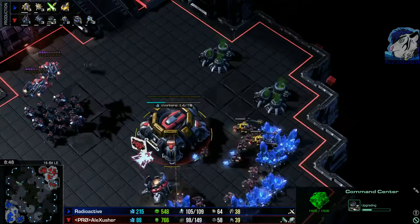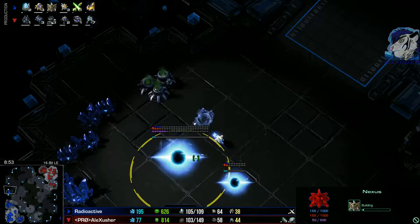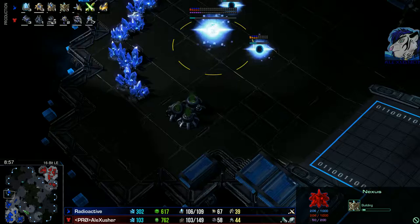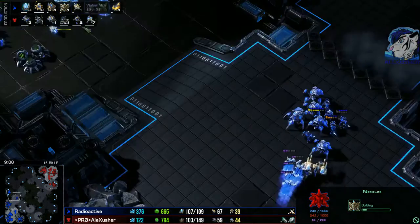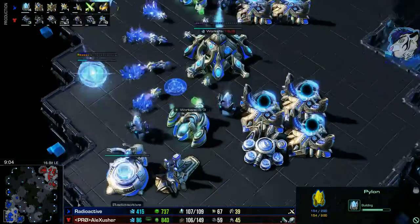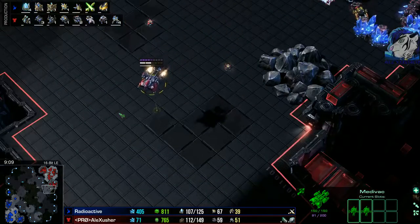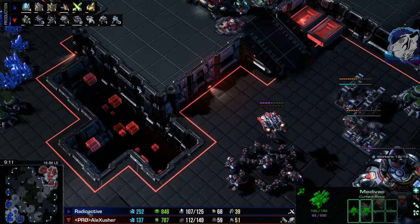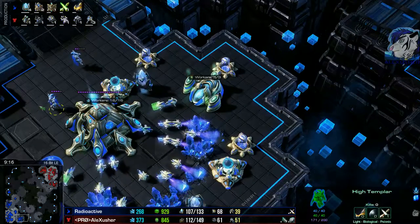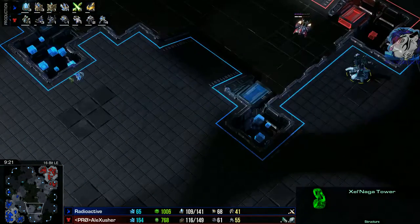I'm just now saturating my base, morphing into an Orbital Command while his base is nicely running. He's going for a Nexus at the 4th base location as well. A little bit off — I would have preferred that location, but you can do it however you want. A little bit more gateways going down. I try now to sneak in another widow mine drop. This base is still fully saturated — this could work.